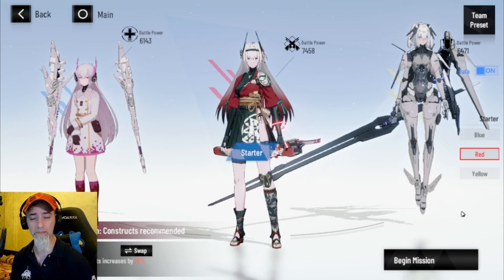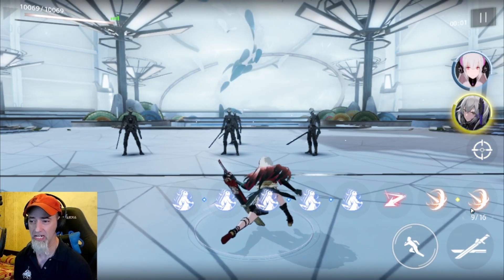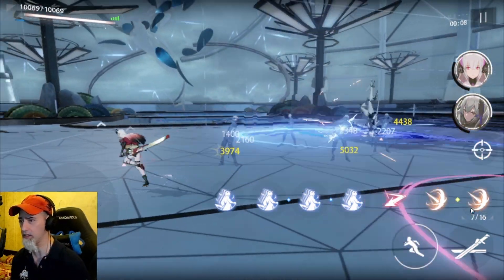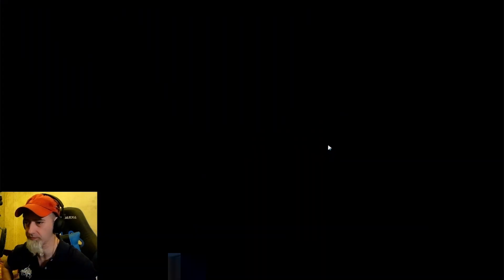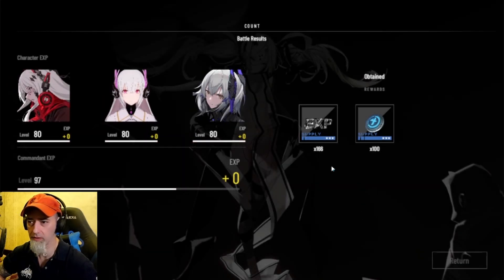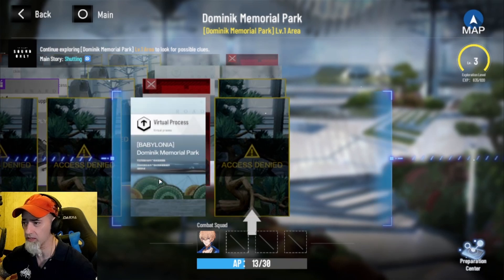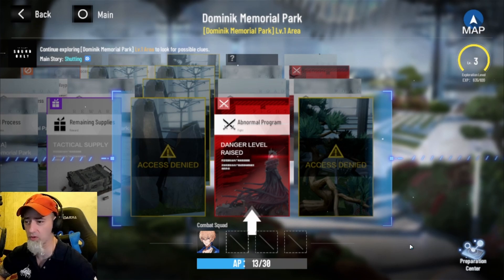You hit Battle and use your team to fight through it. By the way, when you exit out of this you have to start all over, so it's really best to stay in here until you finish your story progression. It's pretty easy, not too difficult at all — you get some experience and just keep running through.